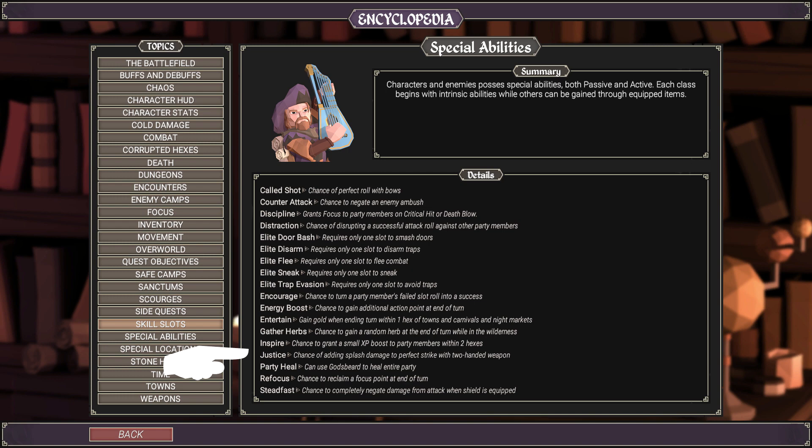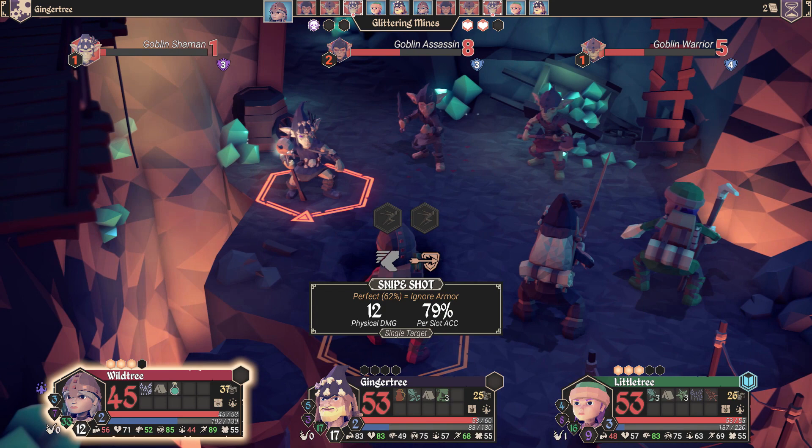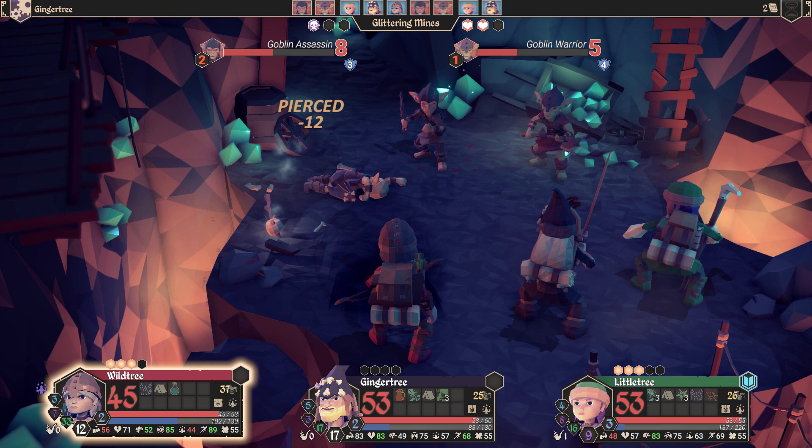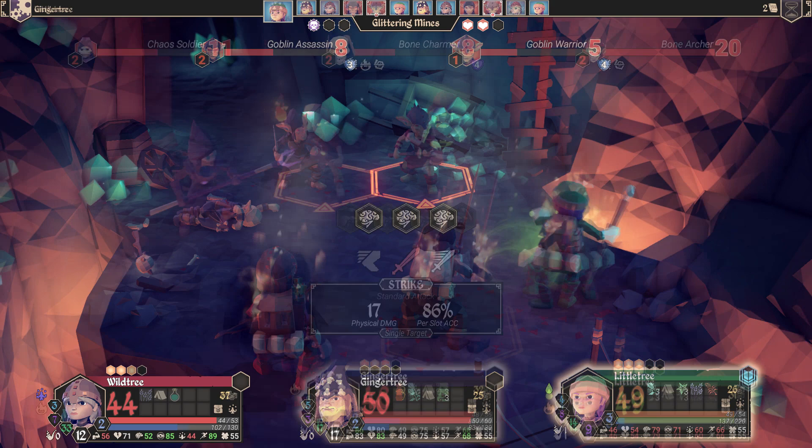The main reason we're here for this guide is Justice. What is Justice? Basically, it's a chance of adding splash damage to a perfect strike with a two-handed weapon. That is key — it needs to be a two-handed weapon, and the attack needs to be perfect. You've got to roll all those muscles across perfectly, and then there's just a chance that it might happen.